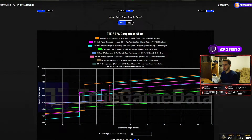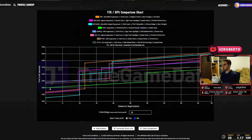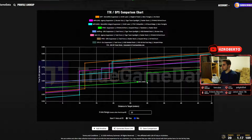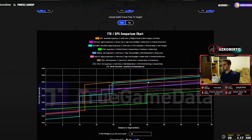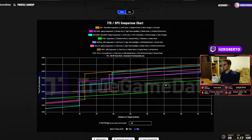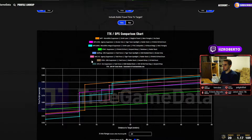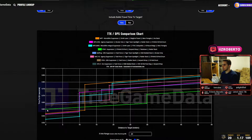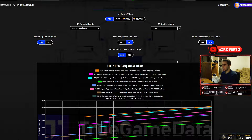So here we have a TTK comparison chart between the FFAR and other SMGs I like using in the game right now. As you can see, it has one of the best TTKs in the game when the shot location is set to the chest. It has really good distance on it — that's partially because it is an assault rifle and we're speccing it as an SMG. The only downside is that it doesn't have as fast ADS as other SMGs.